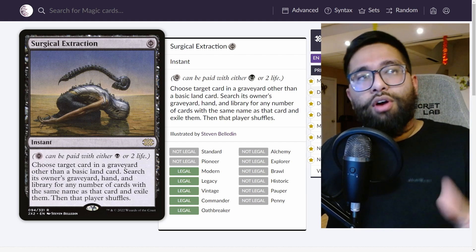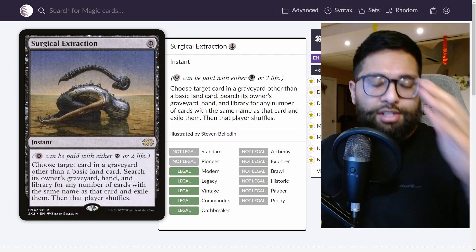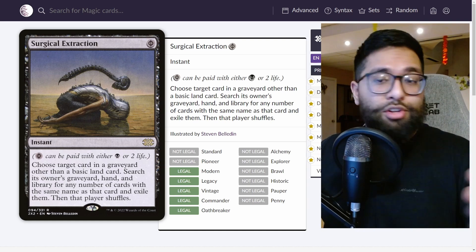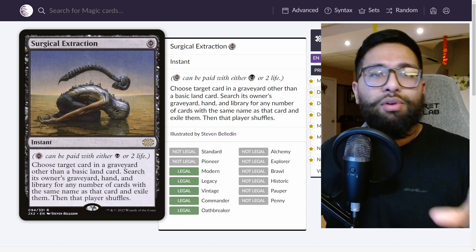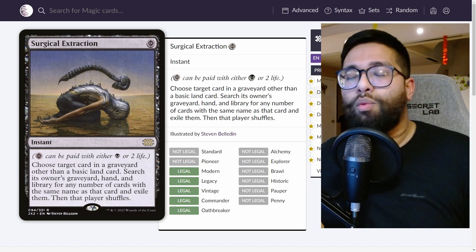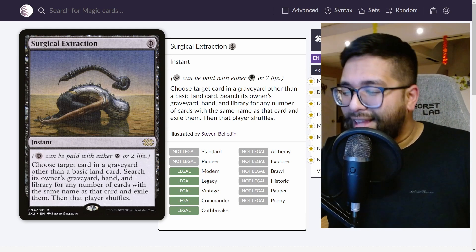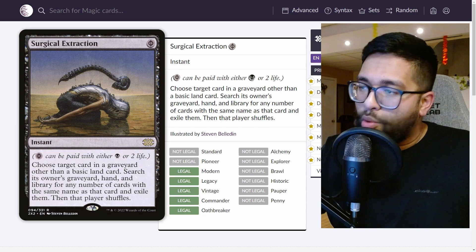A lot of the times there are one to two cards that become problematic. Depending on what your opponent has played through turns one, two, three, you know what they're generally building up to and what you're going to lose to. So you hope to surgical that and then work your way through other problematic cards that come up.